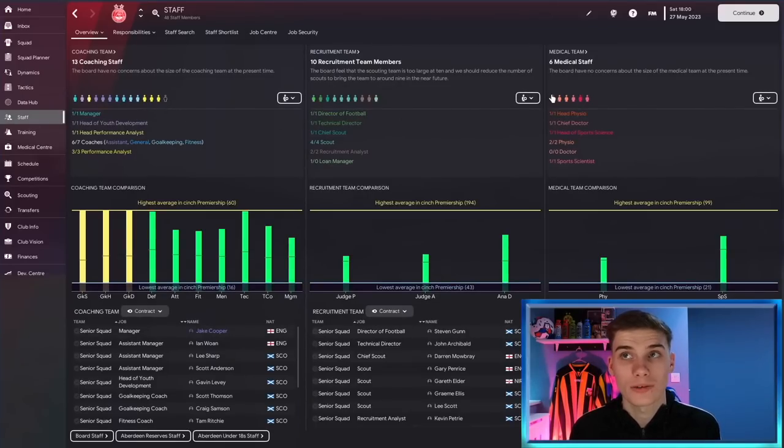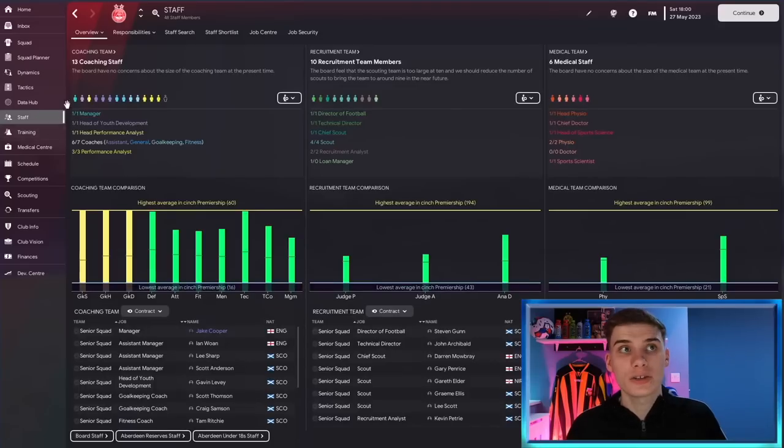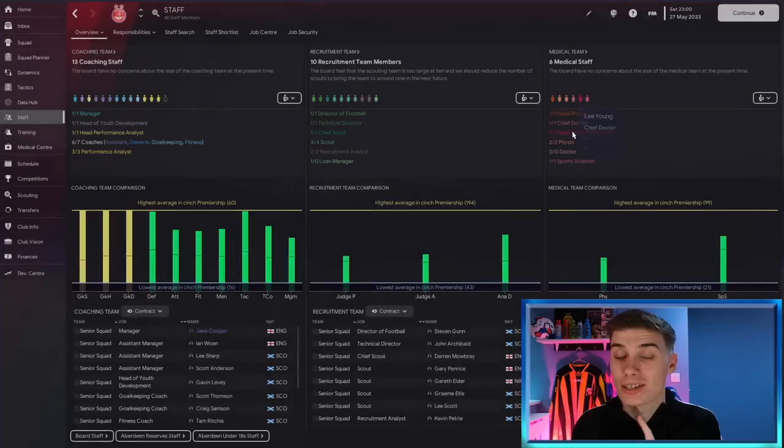To reduce fatigue you can monitor players in the medical center and adjust training for those with high injury risk, but there's a staff member who helps a lot: the sports scientist. Our head of sports science has a rating of 13. The higher that sports science rating, the lower your players' fatigue will be and the more accurate the reports on their fitness. Better sports scientists reduce the risk of injuries and help prevent long-standing injuries from recurring, so getting good staff members is a big boost to your training.